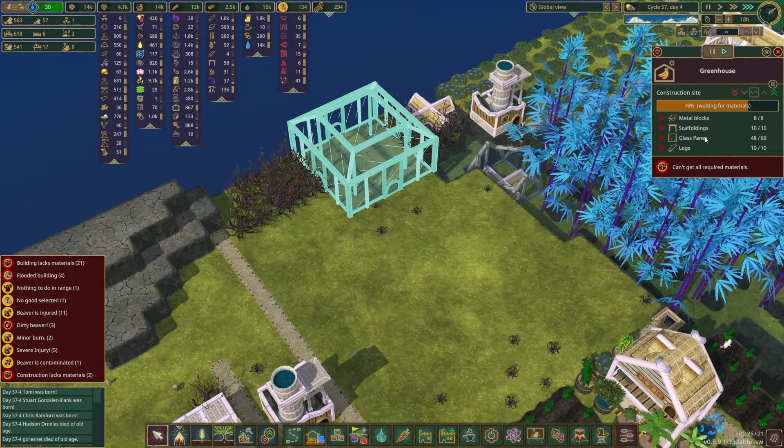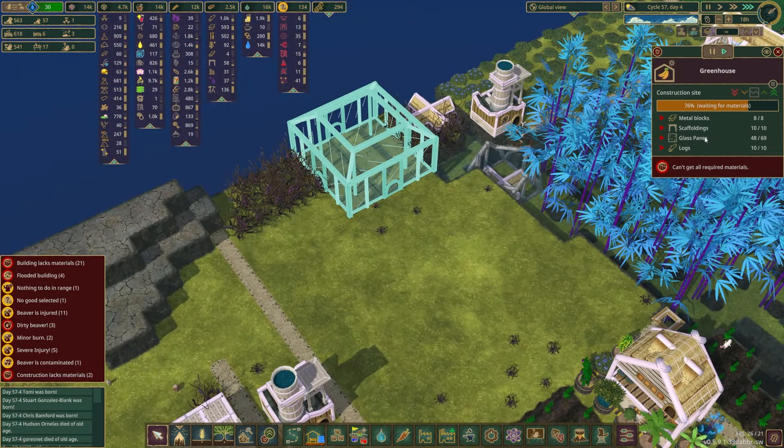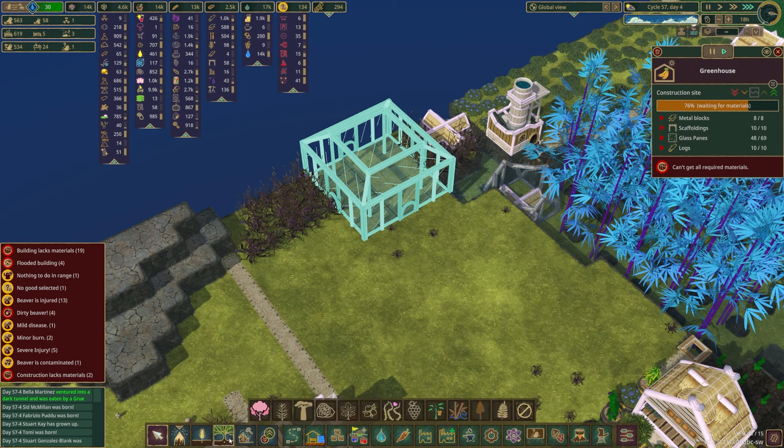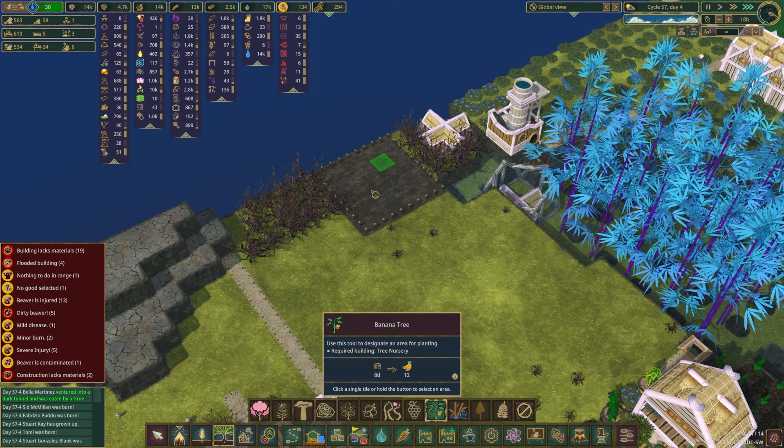Back over here in lag world — the greenhouse that needs glass panes that we can't make because we don't have quartz, and we can't get quartz because the mine is flooded. The greenhouse is where the banana trees go. I've been warned not to build anything inside the greenhouse because it's a very temperamental building, so we won't do that — we'll just figure out how this works.